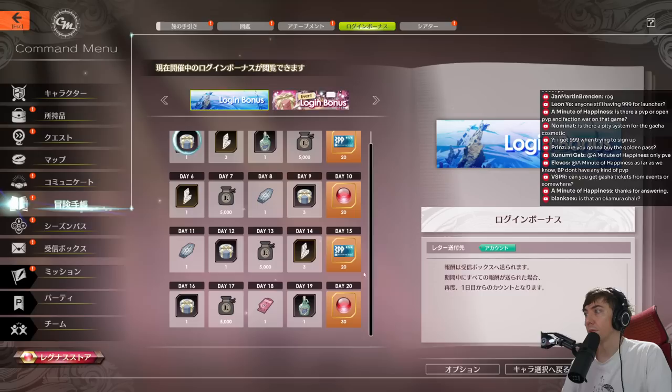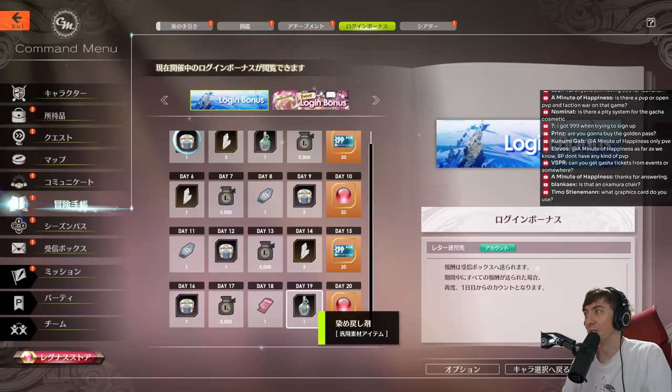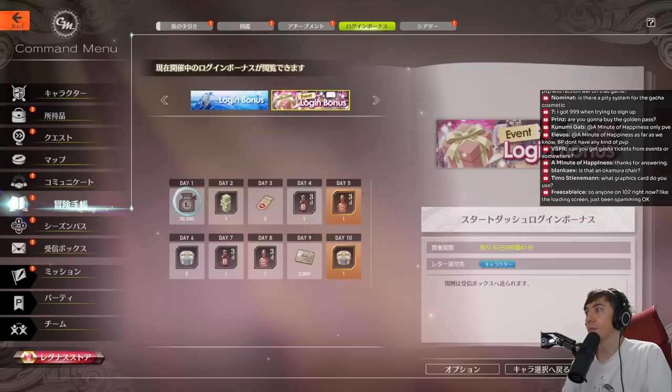And there are a few rose orbs from the login bonus as well — around 50 — so you could probably buy something small or just save them up. There are a few things going on, but that's a look at the cosmetics and the shop.